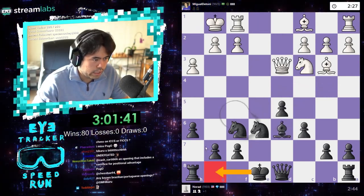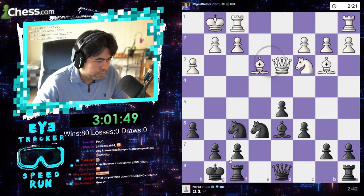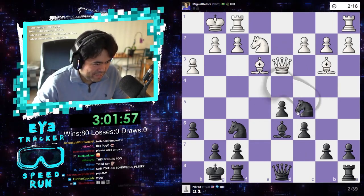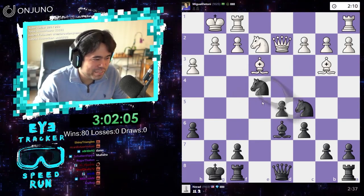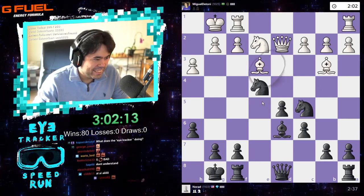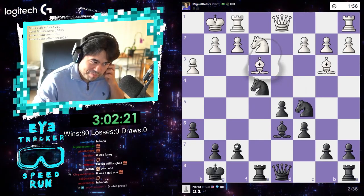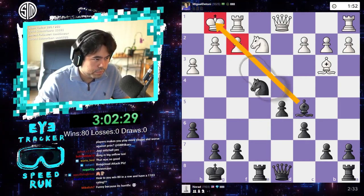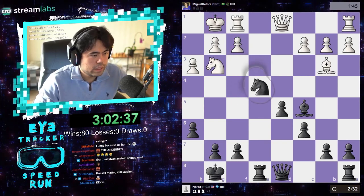Let's castle. Oh, that's so bad, so bad. Let's play g4, so bad. I'm just trying to see where I'm looking on the board. Let's go rook a8 here. Let's put pressure on this diagonal — should be very good for me here. That's a free horse — I'll take it because of the pin.